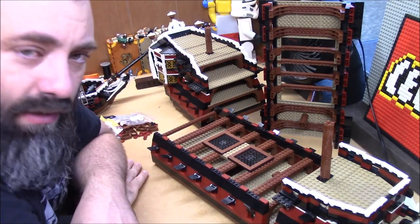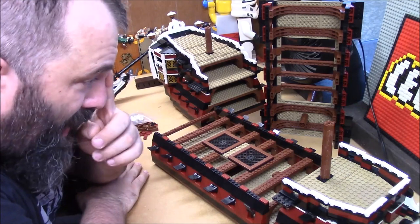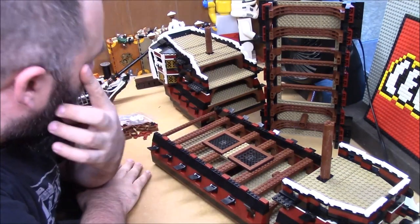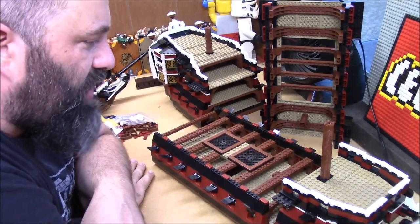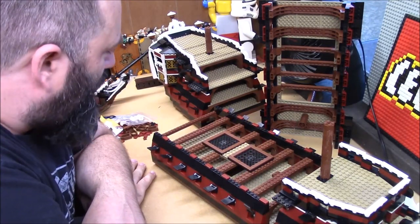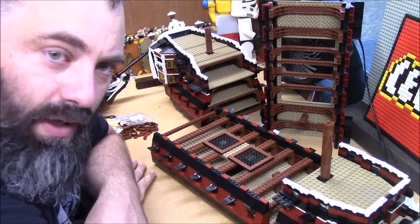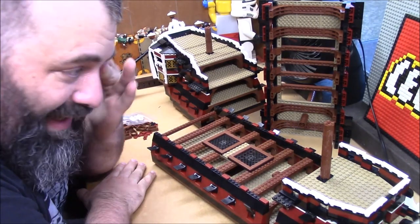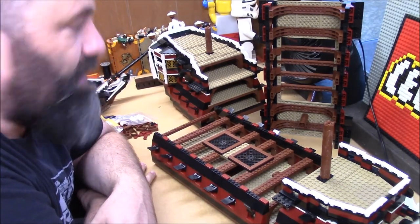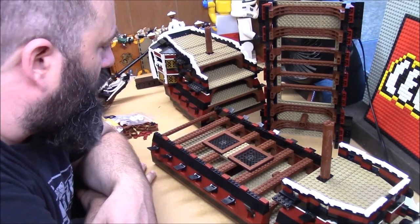There are still some details and design elements I need to work out. I may change the railing, I may change the way I did the bow — there's a lot of stuff that still needs changing. I also have a lot of interior details to work on. There's currently no way to get from the lower decks to the upper decks, and I need to fix that — I need staircases and ladders and all of that. Lots of interior detail stuff to still work out.